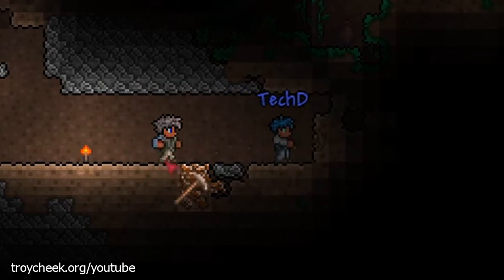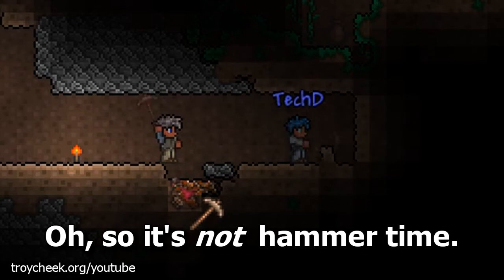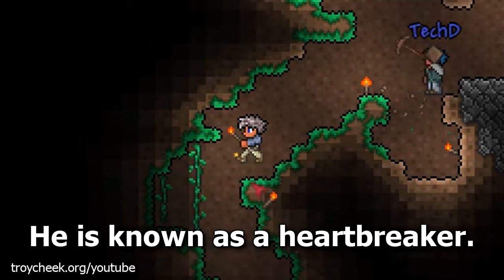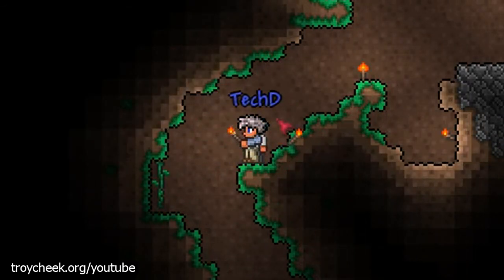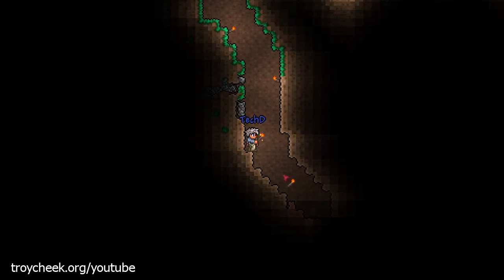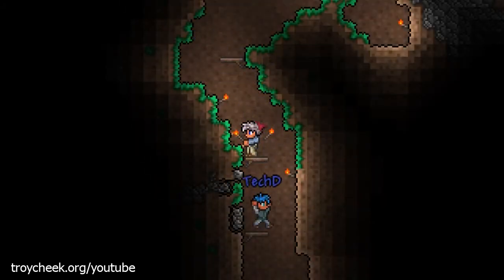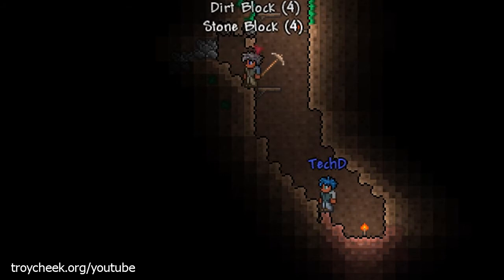Do you have a hammer yet? No, I don't. You need hammers to break the background and also if we find hearts you can break a heart thingy and get an item that increases your max health. I don't think there are any shovels — everything you use is like a pick. You can make things out of wood called wood platforms. You can jump on them and hit down to go down through them. They help you get to other areas.